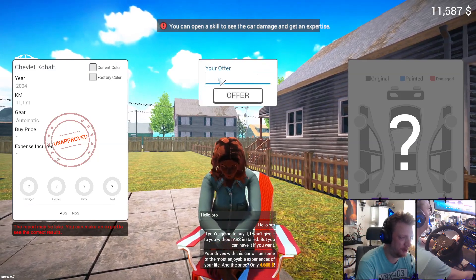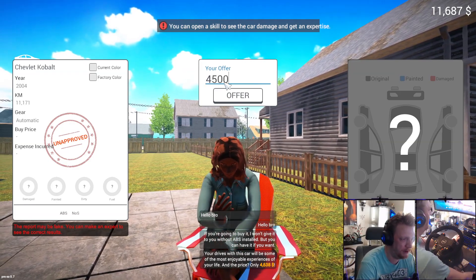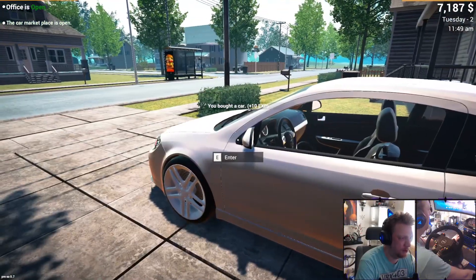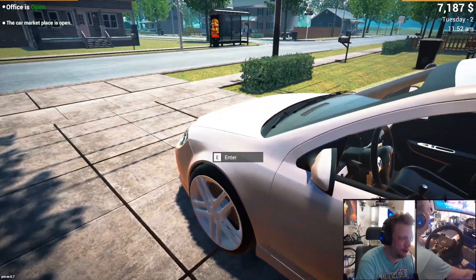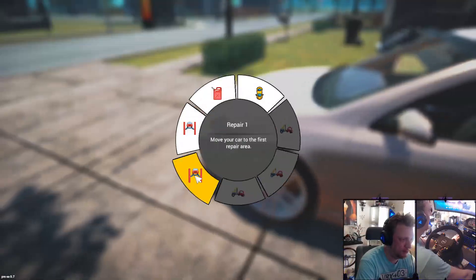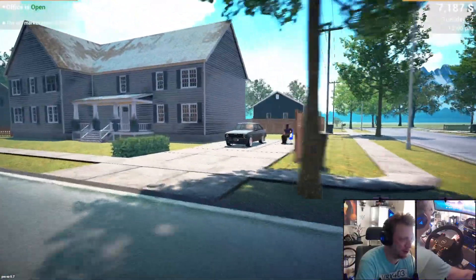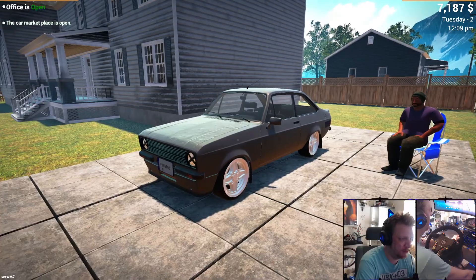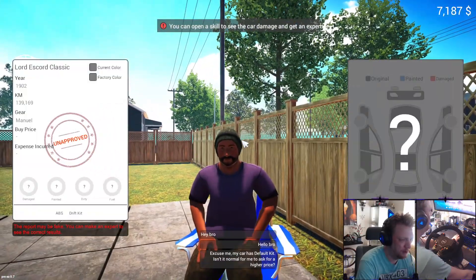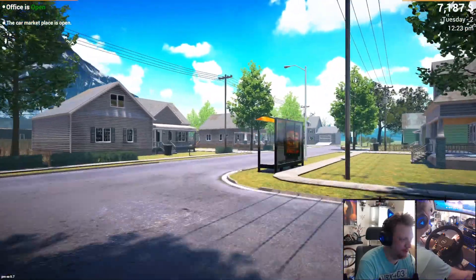Let's see if we can bargain her a little bit. She's asking $4638 so I'm going to offer $4500 - that should work. We got it a little bit cheaper. Oh, look at this - it's like a little Caprice, or an Opel. Looks almost like a Caprice or Opel Schöner. How much is this though? Twelve thousand dollars - okay, bye.